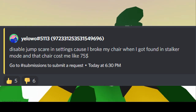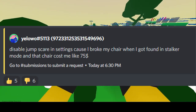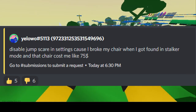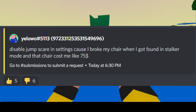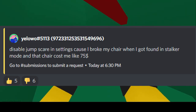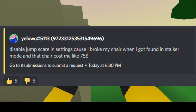Now, while the devs most definitely will not be replacing this man's chair, having it as a toggleable setting for the jumpscare is definitely a good idea in my opinion, as you have some people that just aren't going to be able to play the game mode in its current state — they either have a condition or just get scared quite easily, and this could definitely cause some actual harm. I don't really believe many people play this game mode though, so I don't think this will actually be implemented.